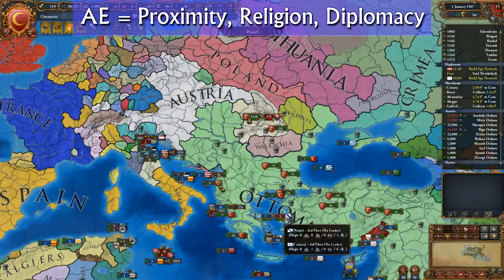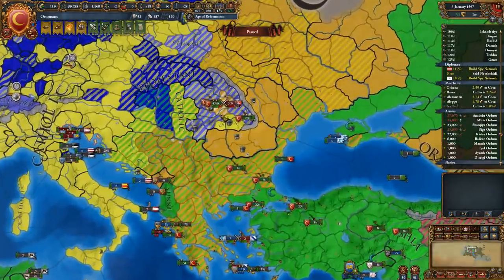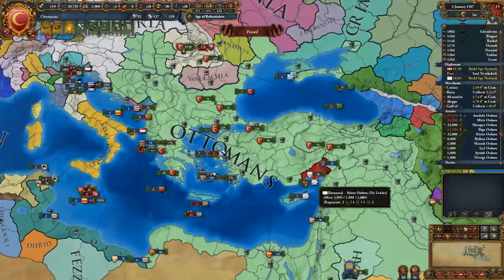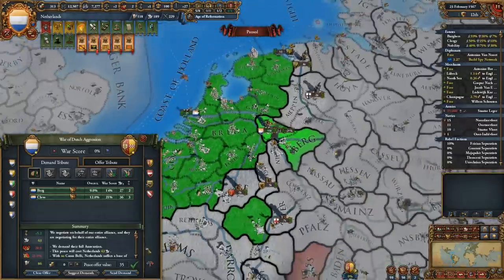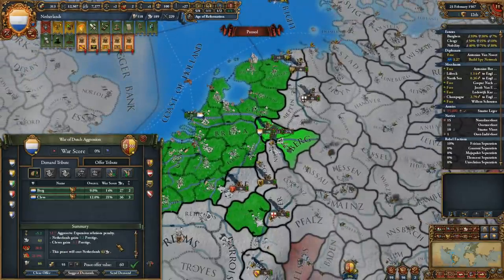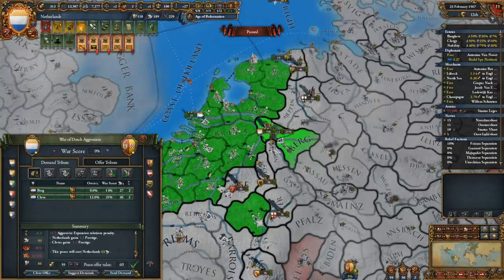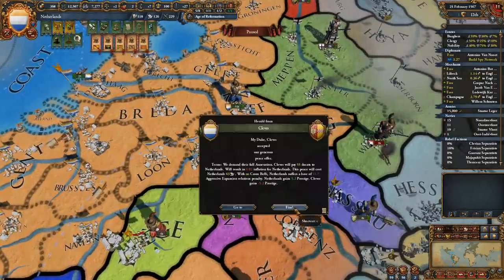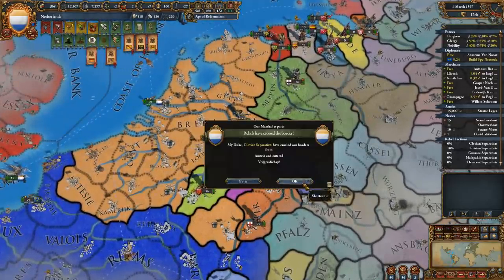Nations closer to your conquests will generate higher AE. Likewise, conquering provinces belonging to another religious group generates double the AE towards other nations within that group. On the other hand, forming alliances and having subject states substantially lowers their AE impact towards you. By conquering wrong-religion territory far away from your core provinces and maintaining a network of alliances, you can effectively cut your aggressive expansion entirely, allowing you to blob while minimizing coalition wars.